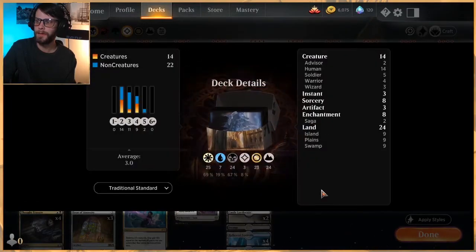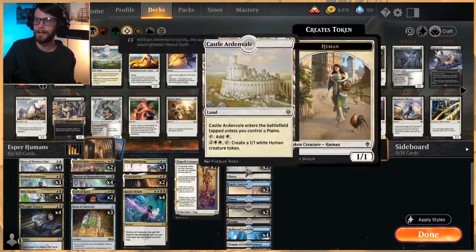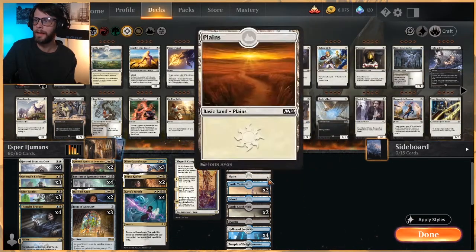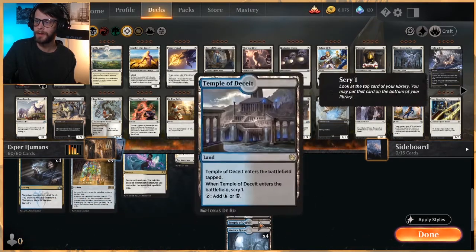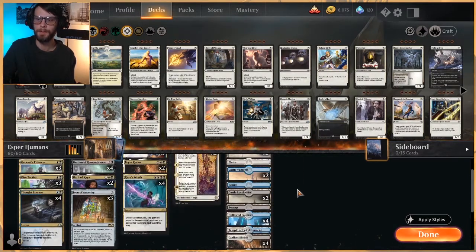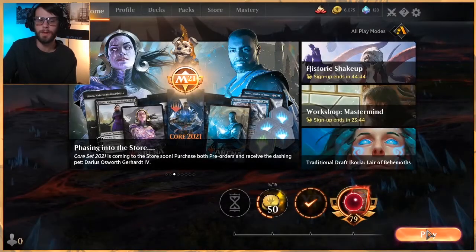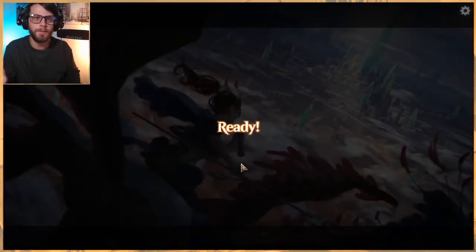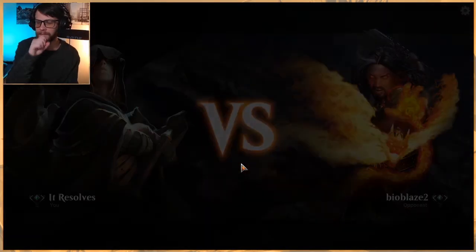As for lands, we're at 24. We've got two Castle Locthwain, two Ardenvale, and two Vantress — a lot of castles in this list. One Plains, one Island, one Swamp. Four Hallowed Fountain, four Godless Shrine, four Watery Grave, and then one of each of the Temples. No Fabled Passage or anything like that — trying to avoid tap lands in this one, though there are occasions where it's okay, like on turn one or turn three when you can drop a two-drop on turn two and do it again.